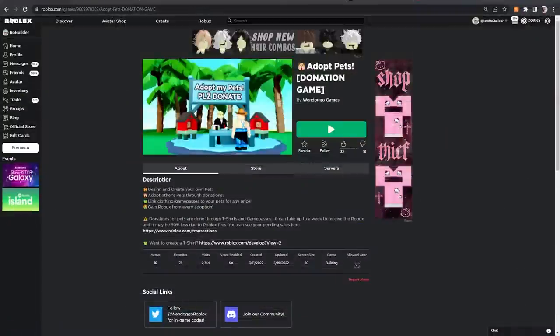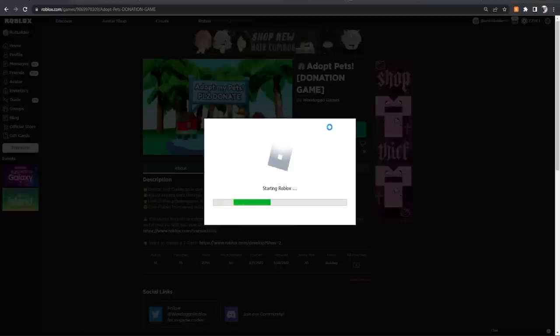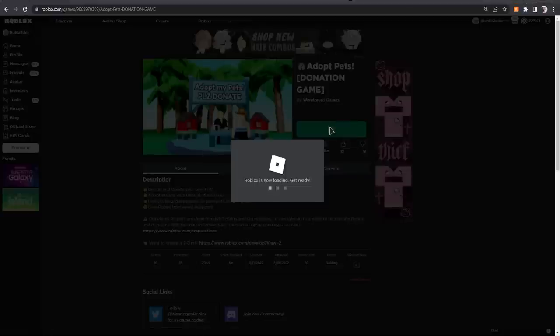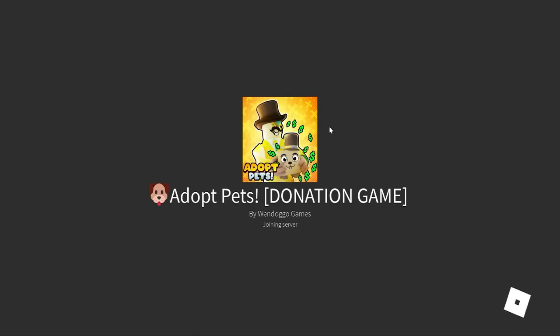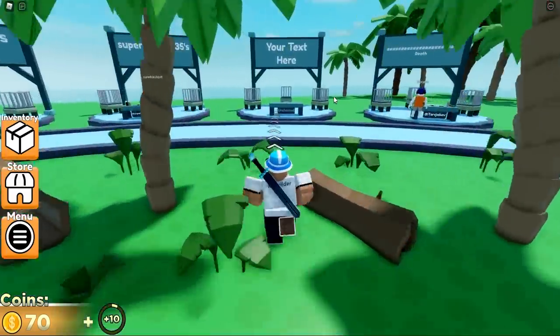Hey guys, and welcome back to another video on the Road Builder YouTube channel. Today we're going to be checking out this game called Adopt Pets. It's a donation game, except you build pets. You're basically making a pet and then selling the pet and getting Robux. It's like commissions without the work of finding a commission. So let's hop on in and see what's going on.